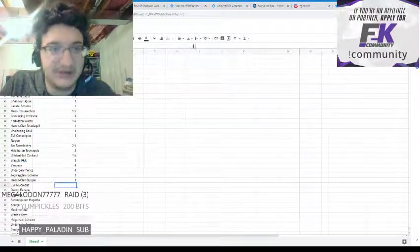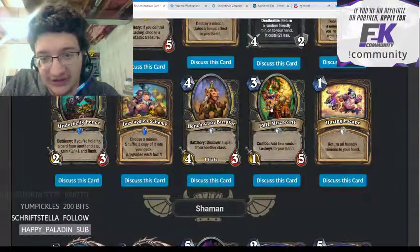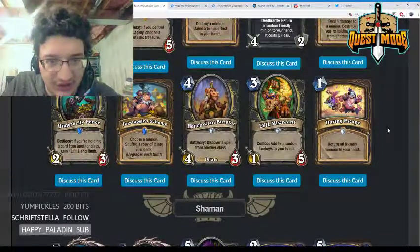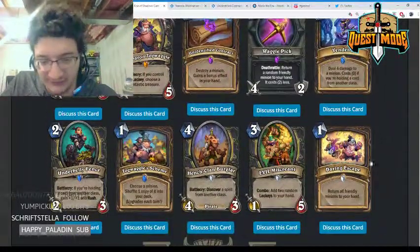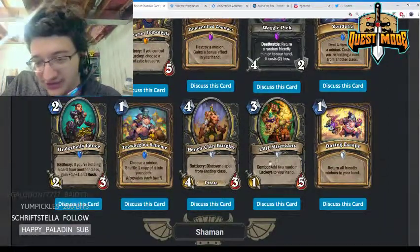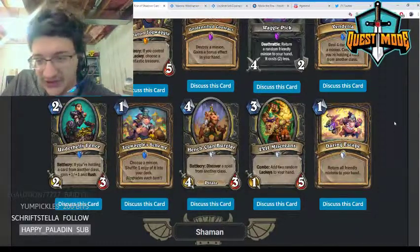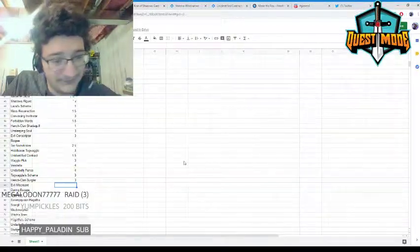Evil Miscreant — three mana 1/5, combo: add two random lackeys to your hand. This is basically the payoff for playing the Togwaggle deck and will help you enable it. I think this card is pretty strong — it has two random lackeys, and lackeys are pretty powerful. Giving it a reasonable rating.